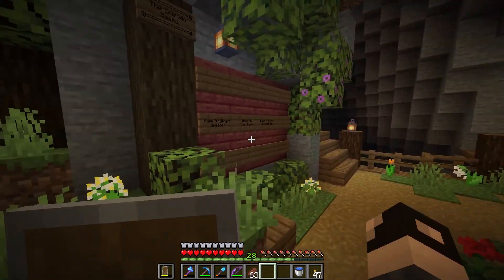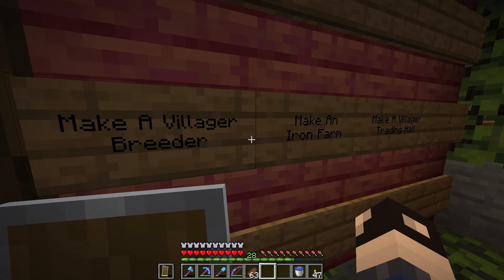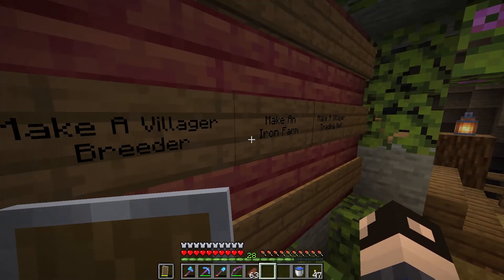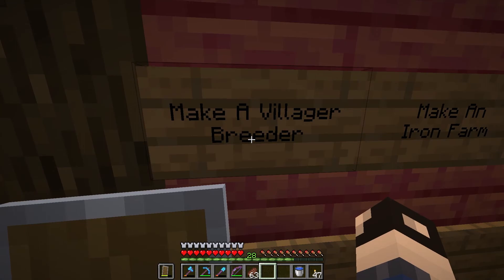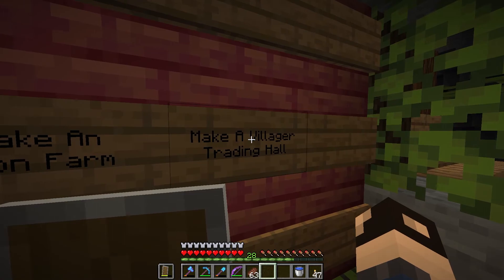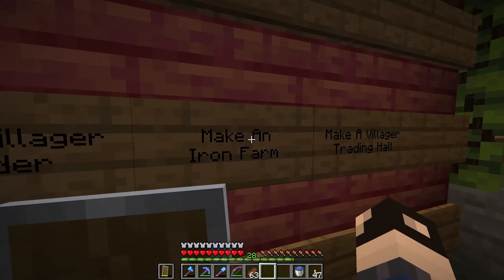Anyway, we need to get into this episode because I kind of have a lot planned. Well, it's not really that I have a lot planned, it's just that what I do have planned for today is going to take a very long time. As you can see, we are going to be dealing with villagers today. We're going to be making a villager breeder so we can get a bunch of those, then we are going to be making an iron farm, which also involves villagers, and we are also going to be making a villager trading hall.